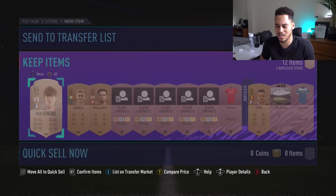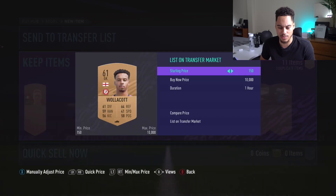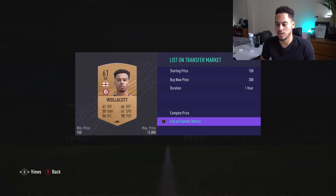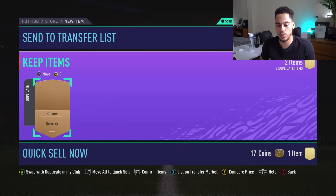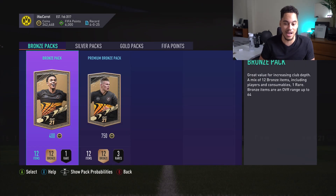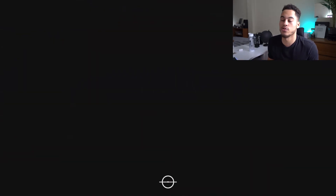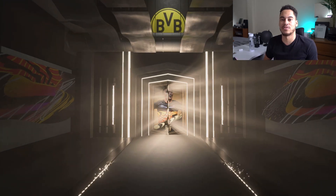We got Wallacot — 200 coins — I'll list him up. We would be on 640,000 coins pretty much exactly if we hadn't spent on packs, but we've had quick sell from packs and players selling on the market. We're halfway through the packs. I think we might currently be down but I'll have to wait until we finish all the packs.